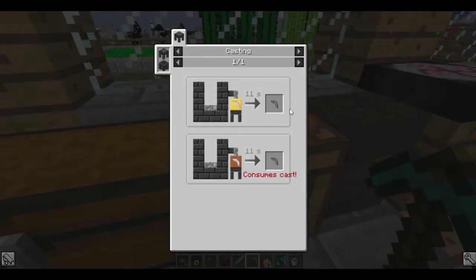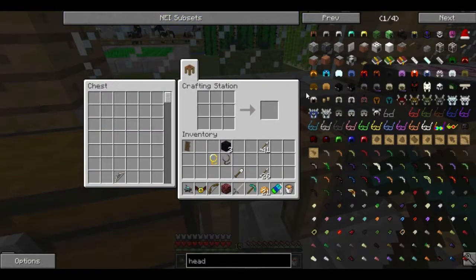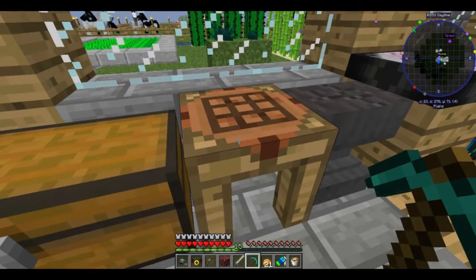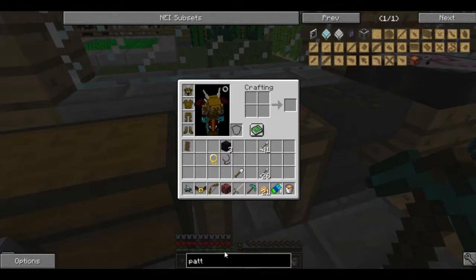It doesn't show us a head pattern either. How the hell do you make one? Well, I guess we need to look at the... there's a pattern chest.